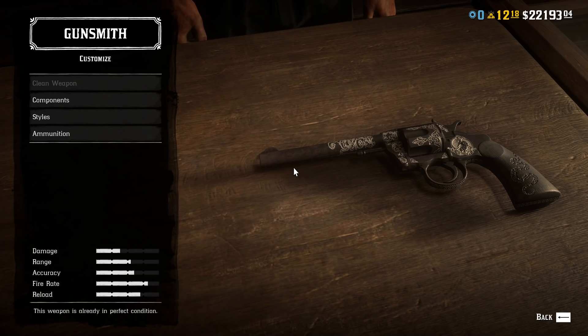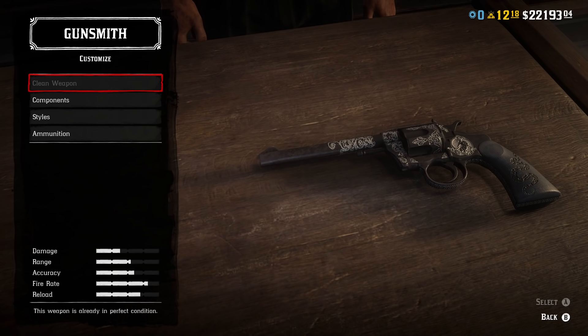I'll start off with number five: the Double Action Revolver. This shouldn't surprise anyone who's played the game a decent amount, given that it's just not a very popular revolver. Bear in mind that a person with a full health core and full health ring has 120 health points, so whenever we're talking about damage you can calculate how many shots it'll take to kill someone at full health. The Double Action Revolver deals 25.25 damage — that's a little less than five body shots to kill someone.